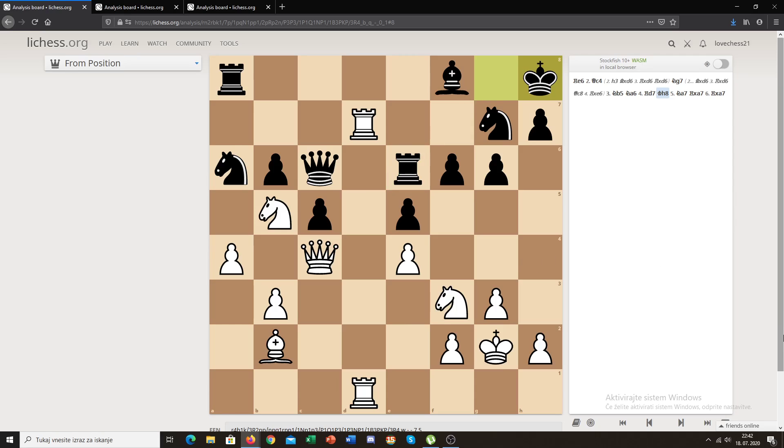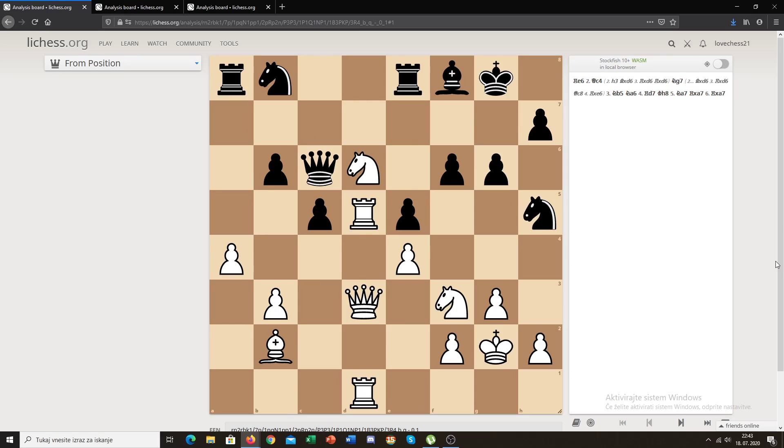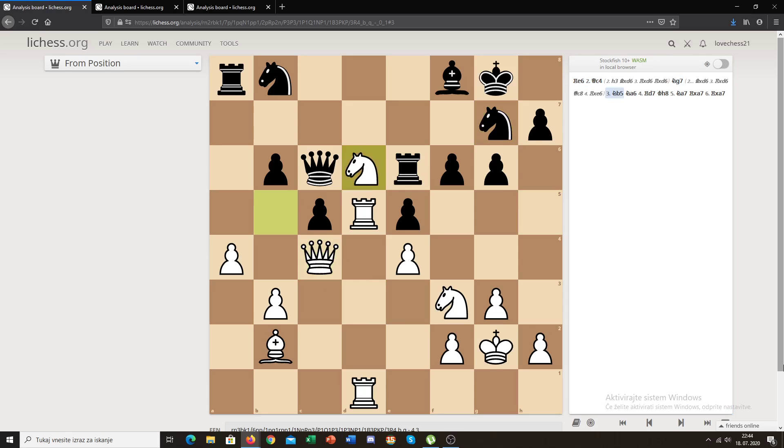Black moved to h8 to get out of a pin, but now what is the winning move? Pause the video and think about it. The winning move is knight to a7, a pretty simple tactic attacking the queen. The queen has nowhere to go — all squares are protected — so black has to take the knight and we recapture, ending up an exchange up, controlling the d-file, and ready to penetrate with the rook to d7. White went on to win the game. Black tried to get counterplay with rook to e6, but white kept him helpless by playing queen to c4.